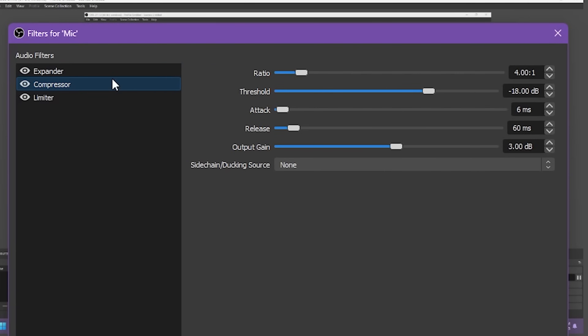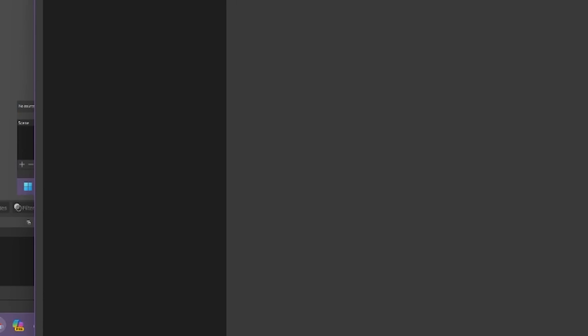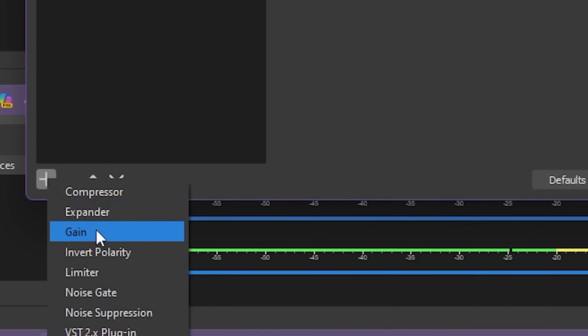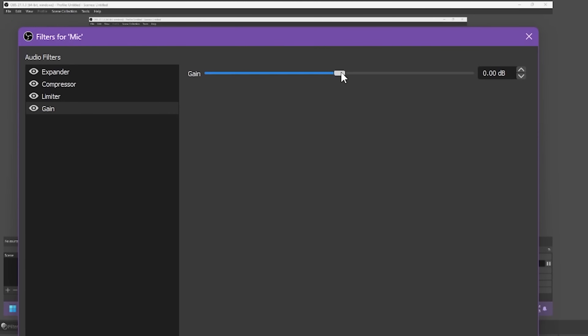Here are all the filters I have on to make my microphone sound better. If you go down to the plus icon in the bottom left-hand corner, click on it and select Gain. Hit Okay and just like that you can turn your gain up — or all the way down if your microphone is too loud. That is all the Gain filter does in OBS, and that is how you can make it louder if your microphone is still too quiet.